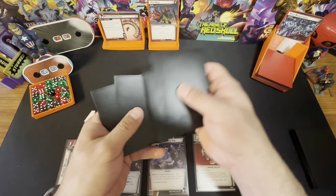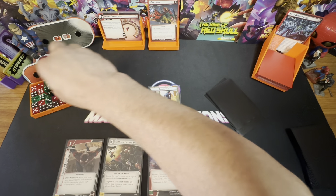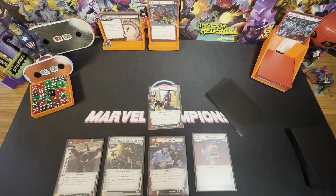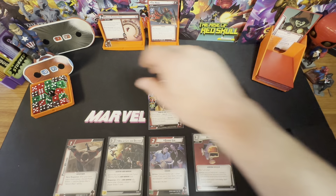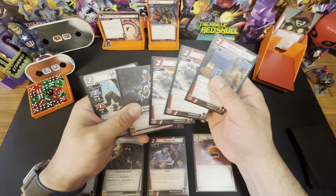Drawing up to five. The main scheme now has no threat but this side scheme is going to go to two. The Hood is going to attack for one. I've got Power Within and I'd like to use it, but I don't need to attack first — let me think. It's early in the game so he's attacking for one. I'll straight up take it without defending, so I take one damage. Encounter card time — we got two Web Shots, which kind of sucks.